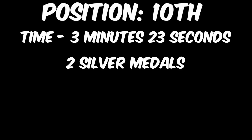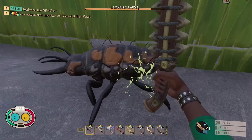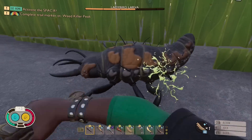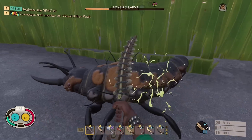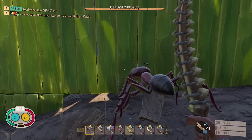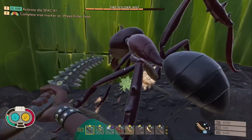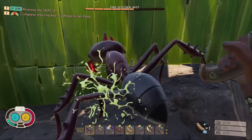In 10th place, with a time of three minutes and 23 seconds, we have the Tick Makawaka Weewa. Yet again, this weapon finishes very close to the bottom of this list. It did manage to obtain two silver medals against the Infected Larva and the Infected Wolf Spider, but I still don't recommend using it. It does, however, have a lifesteal effect, which everyone loves to point out to me in the comments.